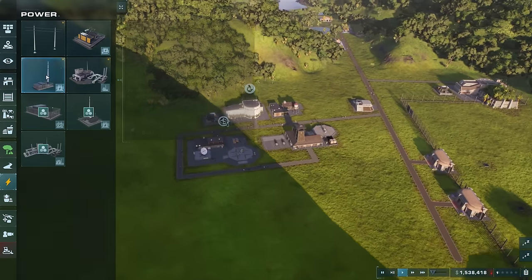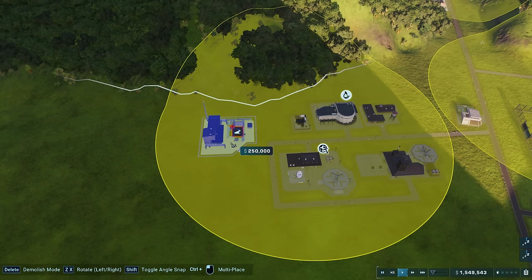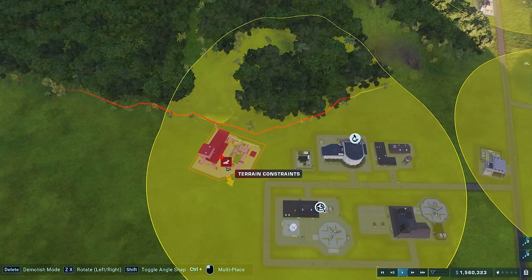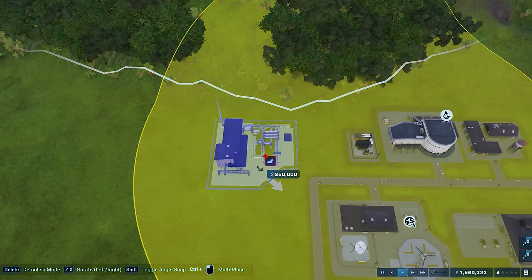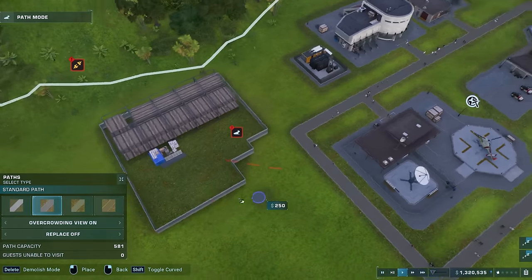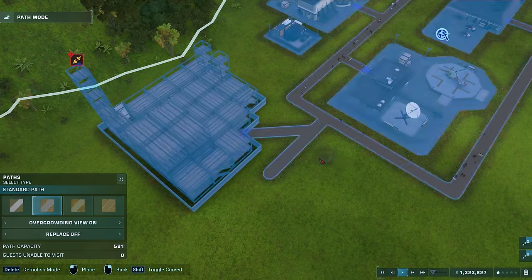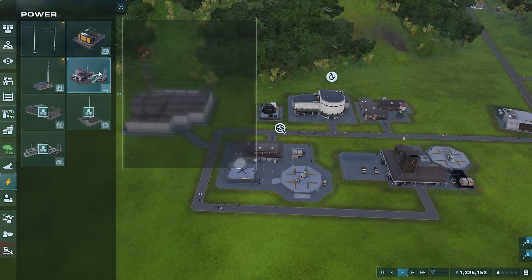One thing we can do to resolve visibility is go into research and under attractions there's the viewing platform. I'm going to rest our two very tired scientists and then unlock this, which will give us a better way to get dinosaur visibility in addition to the existing viewing platforms. In the meantime let's add in our power that we just researched last episode — I'm going to put a small power station over here, keeping the same grid lines, and then connect a path into it.